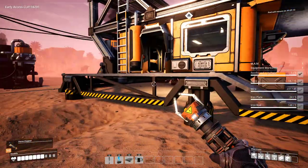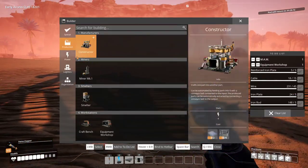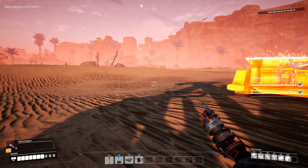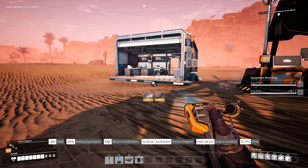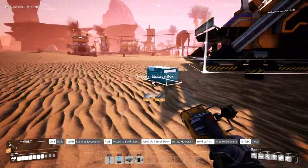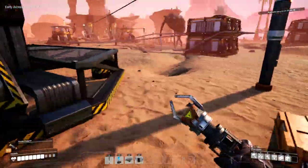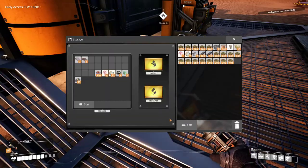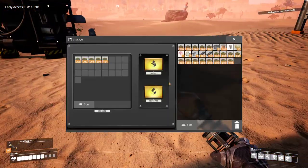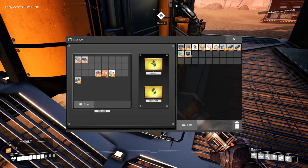We've got some space over here, so let's go ahead and put things just out here for now. There's the MAM — the Molecular Analysis Machine — and we'll put the workshop next to it. We now have the ability to make personal storage boxes. I always try to put one right there, and then I'm going to put one over by the biomass to keep all our biomass and research materials there — things like green slugs, the sphere, bacon agaric, and caterium.